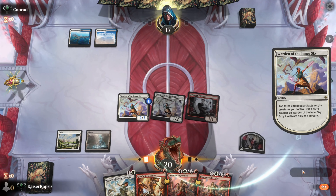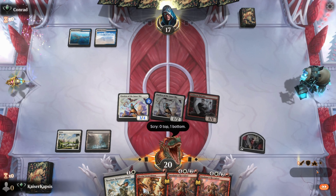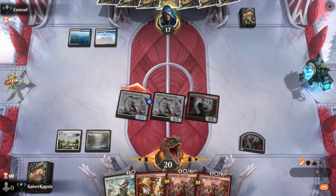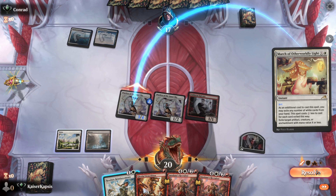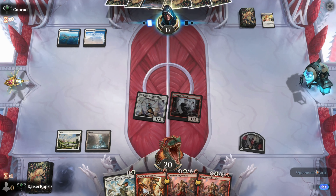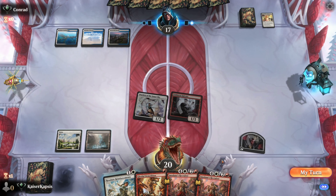Let's Scry, trying to get a land. No land. And really and truly, I don't need that Epicure. I have a Resolute Reinforcement which I will play at the end of my opponent's turn. March of the Otherworldly Light. I can do nothing — my Warden is gone. I will play the Reinforcements at the end of my opponent's turn. Let's pass.